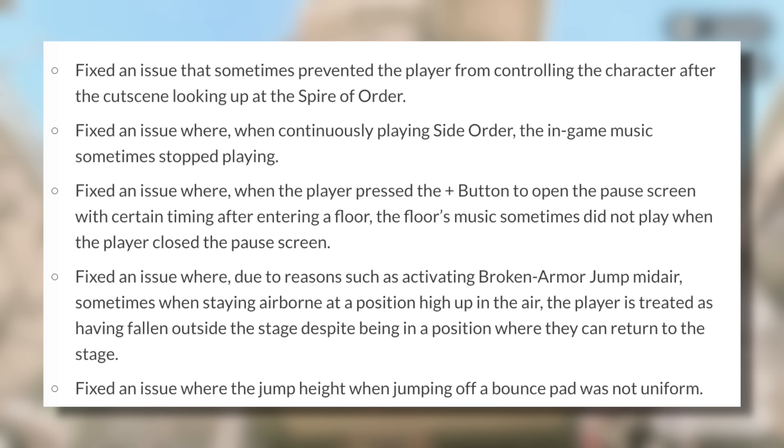Fixed an issue where when continuously playing Side Order the in-game music sometimes stopped playing. Fixed an issue where when the player pressed the plus button to open the pause screen with certain timing after entering a floor, the floor's music sometimes did not play when the player closed the pause screen. Fixed an issue where due to reasons such as activating Broken Armor Jump midair, sometimes when staying airborne at a high position the player was treated as having fallen outside the stage despite being in a position where they could return. Fixed an issue where the jump height when jumping off a bounce pad was not uniform.